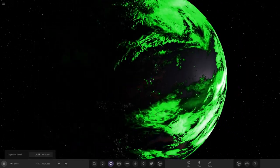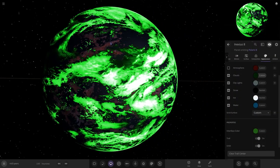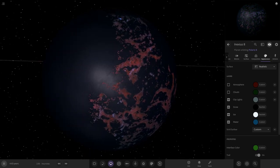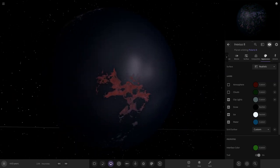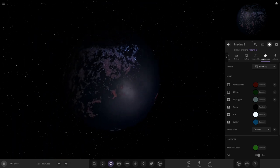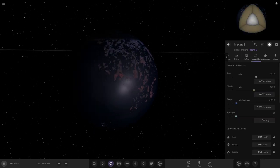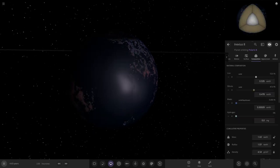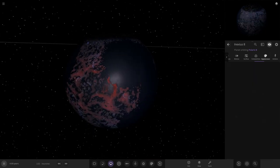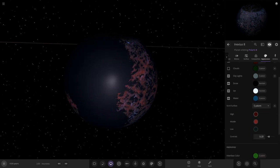Slowing things down. Underneath the clouds we've got an ocean surface — quite ocean-heavy, a bit of a water world, with some land and city lights. It's like an archipelago area. I want a bit more land — something like that, a fair share of both. We can customize the surface colors.